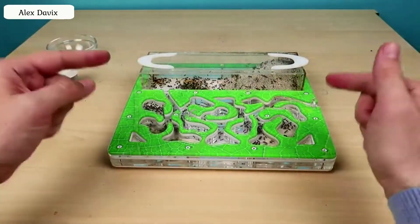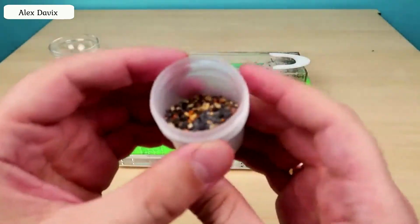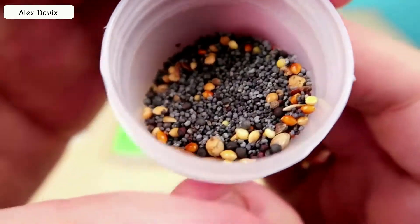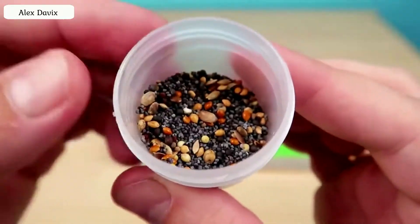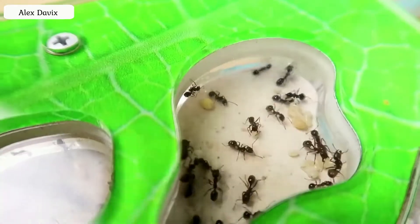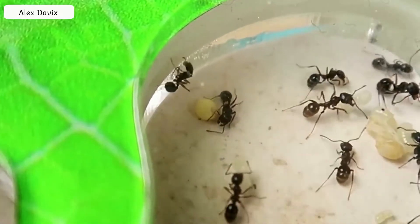By the way, I tried yesterday to pour new seeds — here they are, look. And here, among the smaller ones, there are quite large seeds. I still wondered why they poured so large — ants simply cannot crush them. But see these white balls? This is the inside of the seed, and the ants still gnawed on the shell. Imagine how powerful their jaws are.